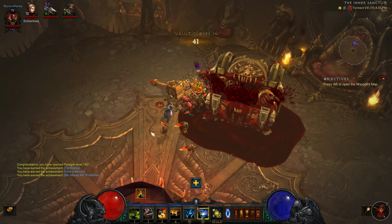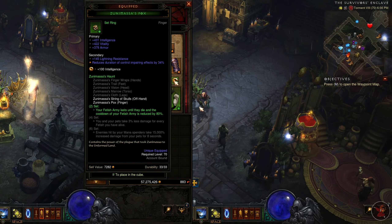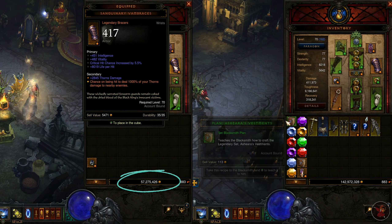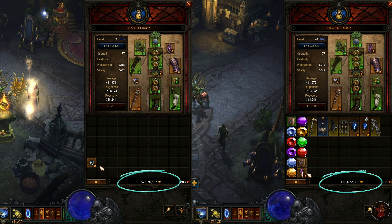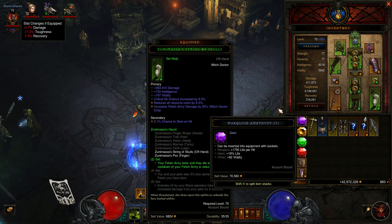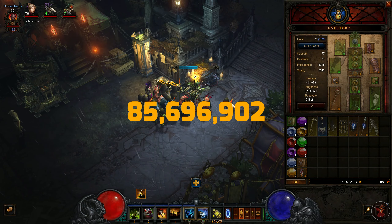Alright, let's go back to town and review what loot we got, especially the gold. I had 57.3 million gold before the run and I am now sitting at almost 143 million. So that was almost 100 million gold in one single run.